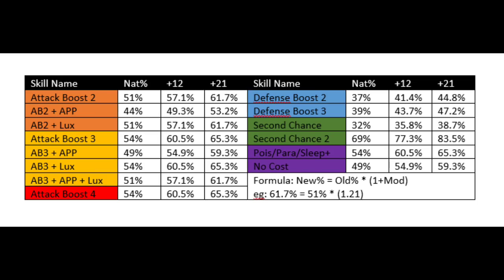That could add up over time. With the 54% base, you go from 60.5% activation rate at plus 12 up to 65.3% at plus 21. That's not bad - 65.3% is activating 2 out of 3 times, pretty decent odds. Really where it shines, though, is Second Chance 2. From a 69% base, if you have plus 21, that goes up to 83.5% activation. That is almost going to activate every single time - 17 out of 20 times.